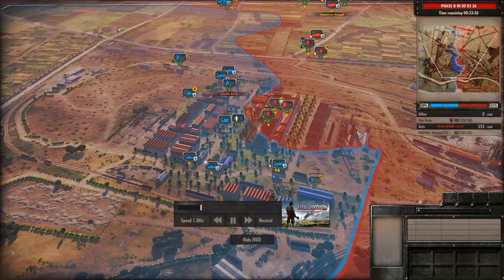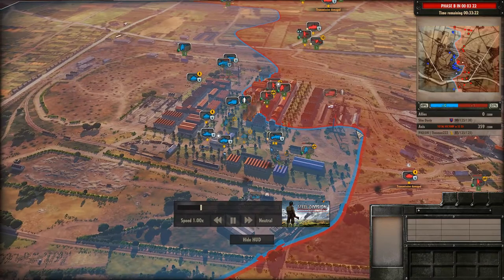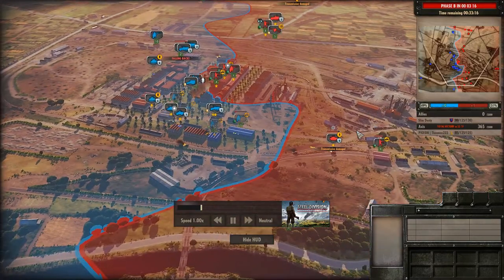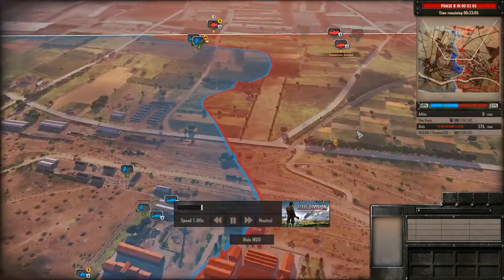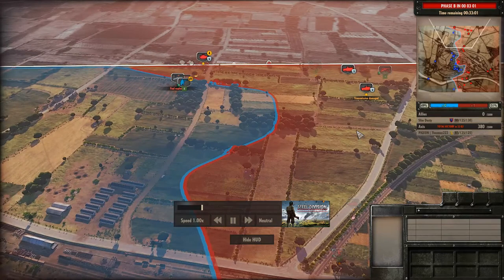Slim Dusty, in terms of absolute number of troops on the map, feels like he has way more — not just because they're concentrated in the center. British infantry are rather cheap and he can buy a Stuart essentially every minute. Pigeon is definitely spending more money up north now trying to make something happen. Hopefully he can, because losing the middle will be a rather big blow to him.